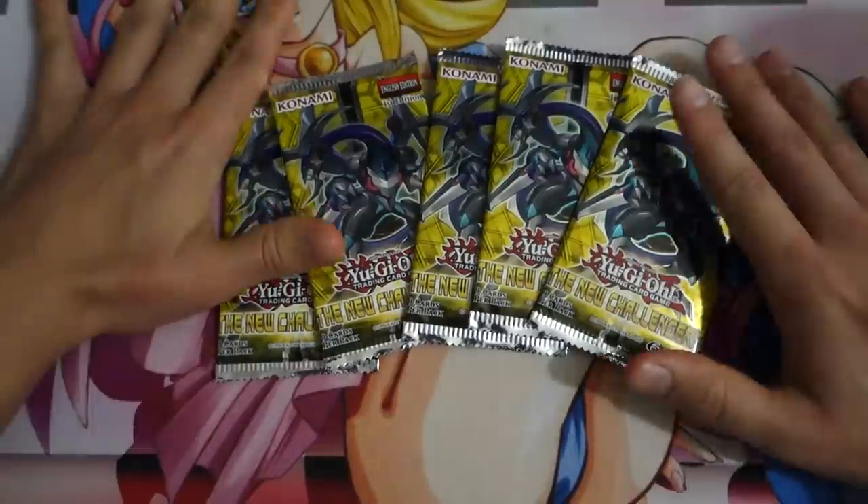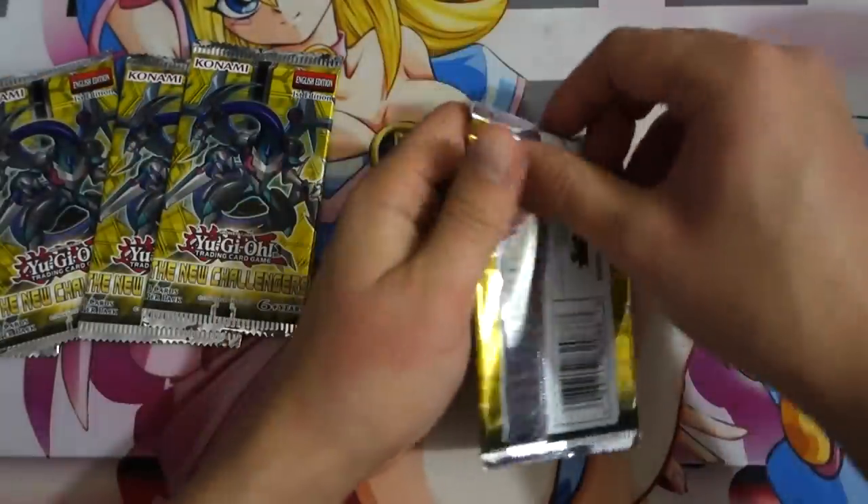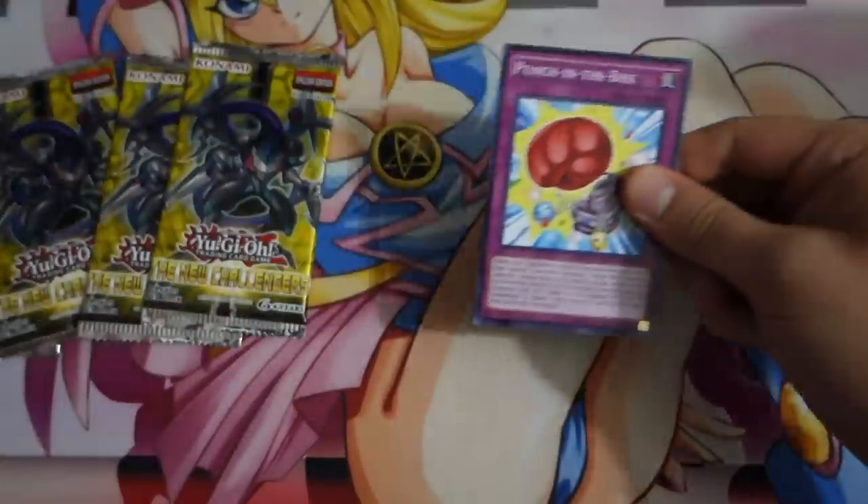Hey, what is up guys? I'm here with the Young Dark Magician Girl. We've got five packs of New Challengers. Let's go ahead and get started. I actually still need some Klee cards, but go ahead and see if we can pull some.